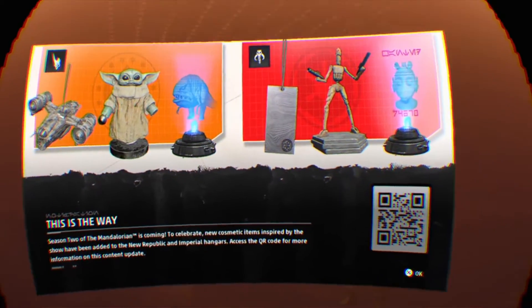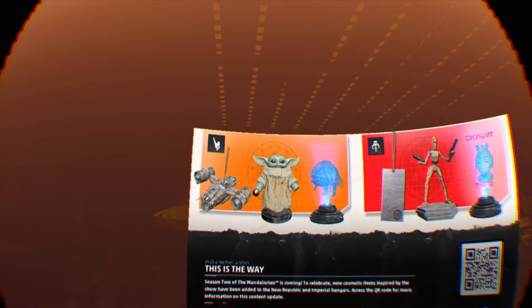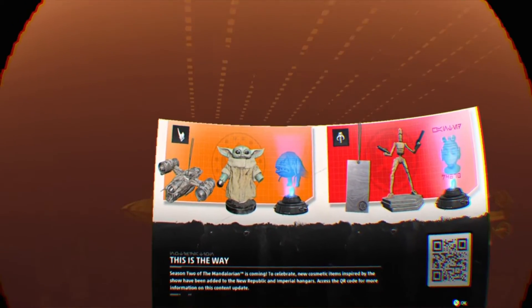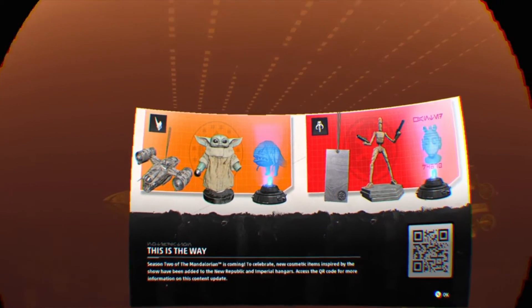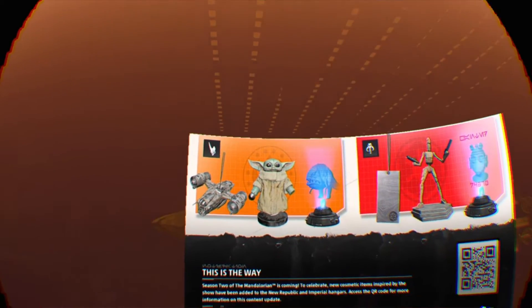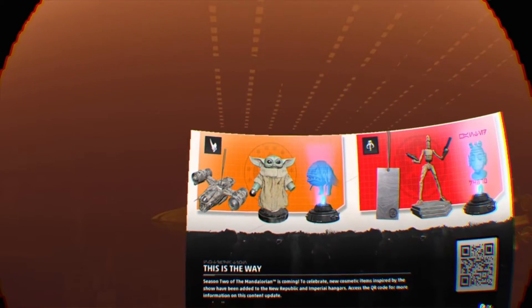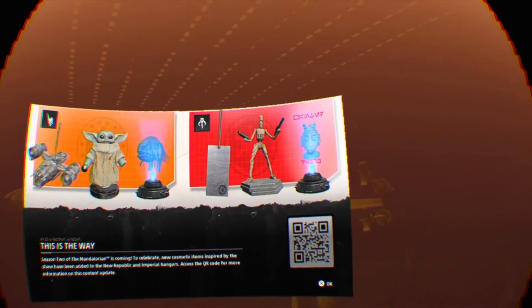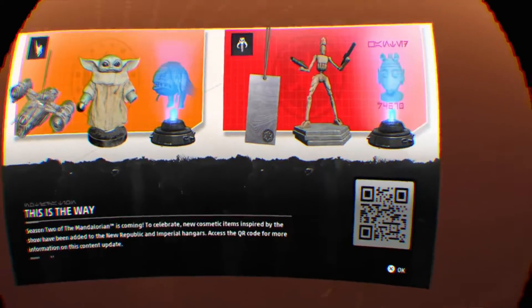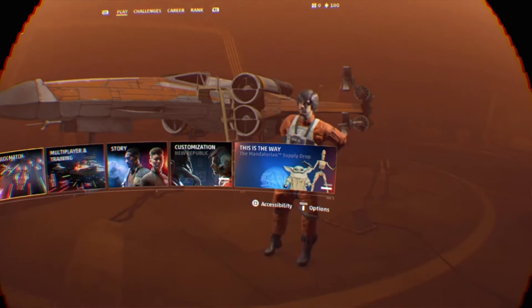So with this new DLC pack update we got, we get three items per side. On this side we get Mando's ship from the Mandalorian, we get a Baby Yoda, and we get — I can't remember its name — the Beast. I think these are series one Mandalorian items. We also get a DP-10, then we get a bounty and a bit of Mandalorian special metal. I can't even remember its name, but that is what we get and it's all free, which is mad — I'm so pleased.